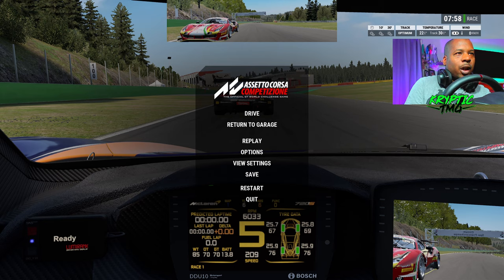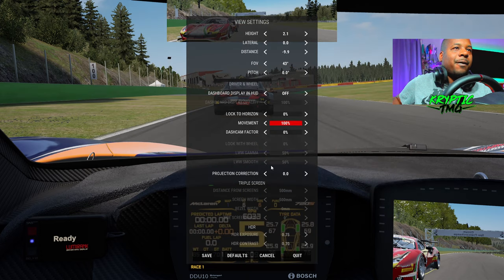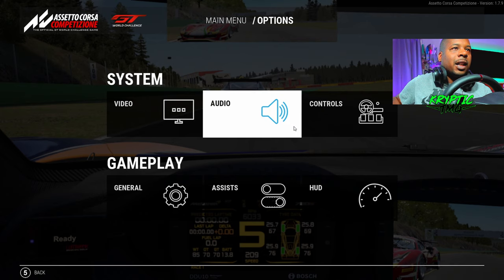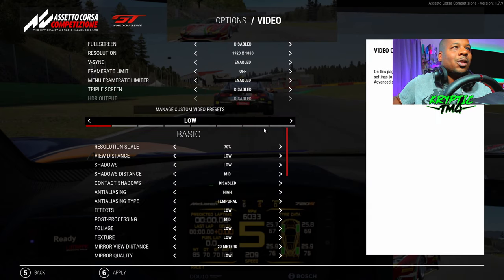So we're going to go through the settings to try and get the game looking a little bit better. I used to have a 1060 and getting ACC to look good was pretty difficult. I'm going to run through the things I changed to get my game looking decent, and hopefully it works for you guys — when you're trying to race, you do want it to look at least half decent.